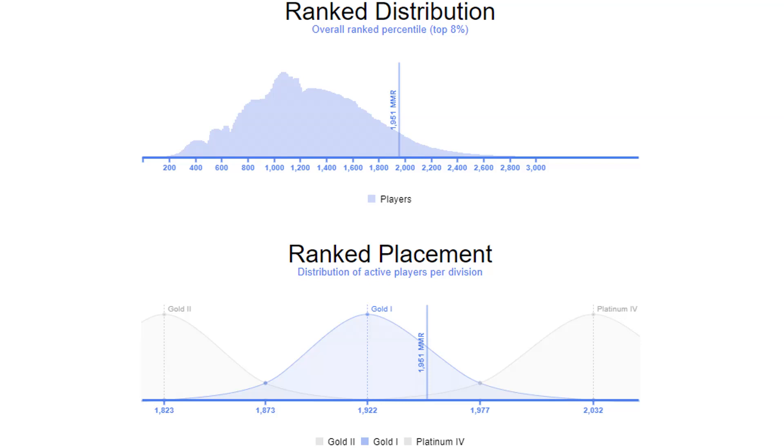To end this video I want to show you some proof of concept. These graphs are from when I was Gold 1 — I took the screenshots while editing this video, and meanwhile I already got to Platinum. I was Gold 1 but my MMR was 1951. Looking at the first graph, you can see I was in the top 8% of Gold 1 players by MMR — 92% of Gold 1 players had an MMR much lower than mine. The average Gold 1 MMR is 1922, while the average Plat 4 MMR is 2032. I was freshly promoted Gold 1 and already above the Gold 1 average, getting close to Plat 4. On the second graph you can see some Plat 4 players already touching my MMR — those are the Plat 4 players with a really low MMR.